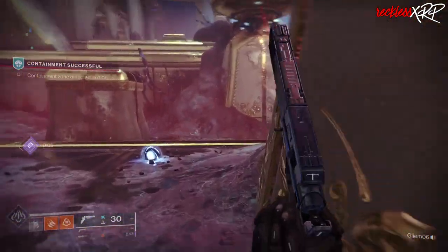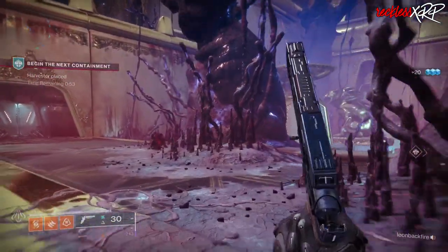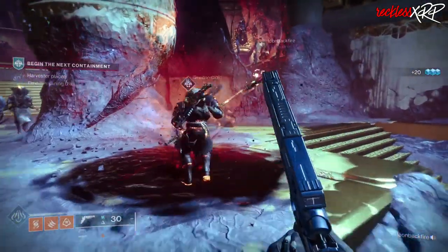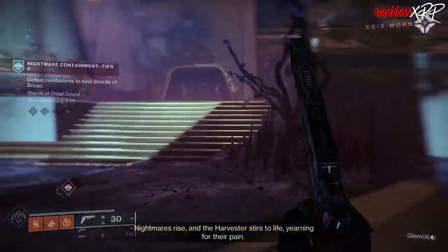Then you will have 57 seconds to find the next Harvester location and place the Harvester in order to start tier 2. The next location will be marked down on the screen. Tier 2 is pretty much the same as tier 1, except that you'll get a lot more adds that are harder to kill, but the same concept is there.